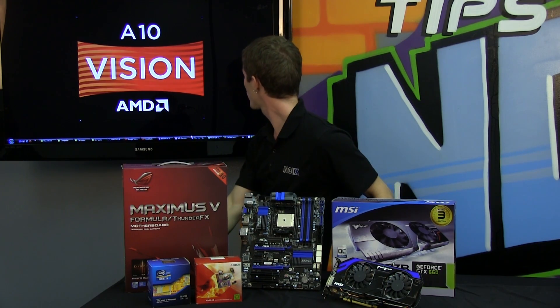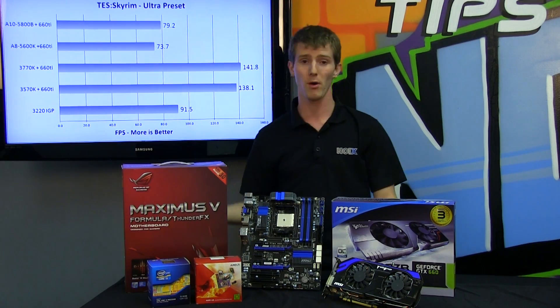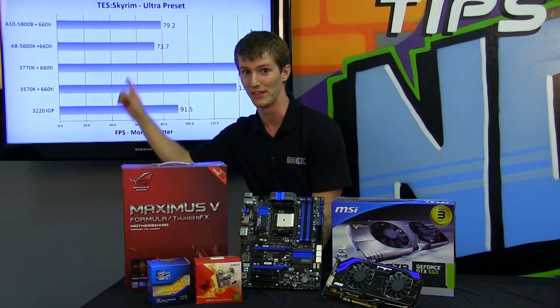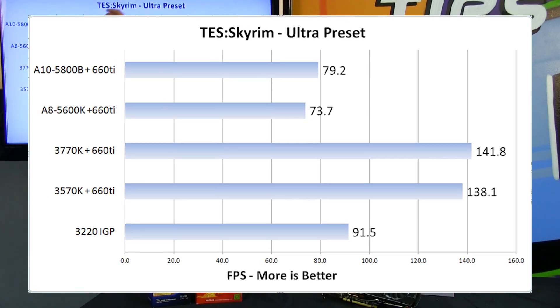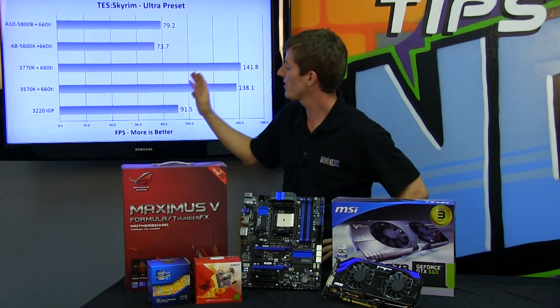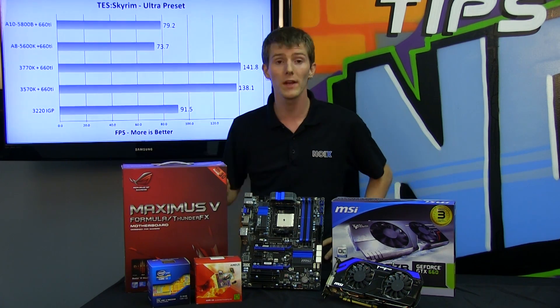Let's have a look at the performance from a purely CPU standpoint — and I apologize for the professionalism of just opening Excel and clicking 'show slideshow,' but you guys can see how we work behind the scenes. Bearing in mind that A8s and A10s are not as expensive as things like the 3570K and 3770K, we're looking at CPU-level performance that is about 10 to 15% slower than a 3220.